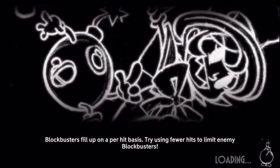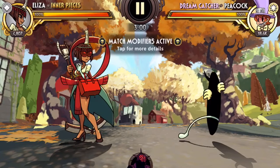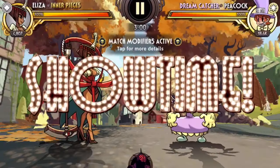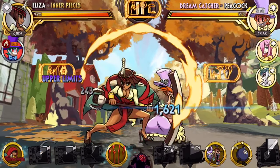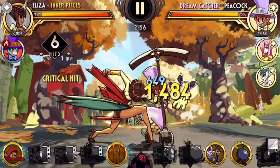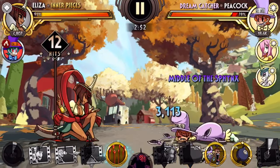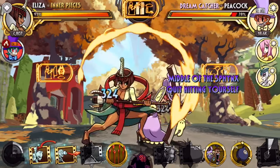Inner Pieces is not necessarily the best Eliza, but she's quite good. At under 5,000 power I'm ripping through a 60k power team, so you can do this strategy with a lot of different fighters if you just bring a team that works and play well.